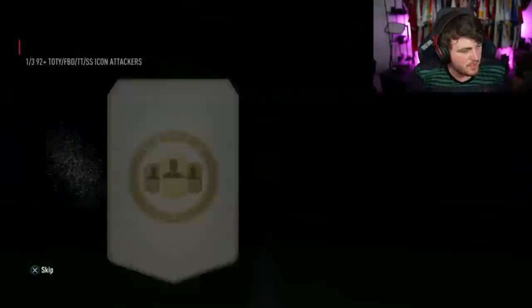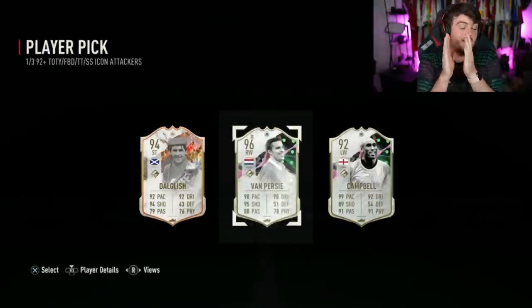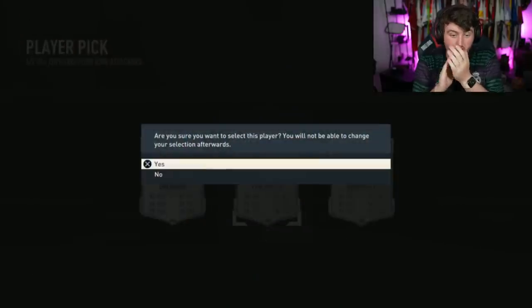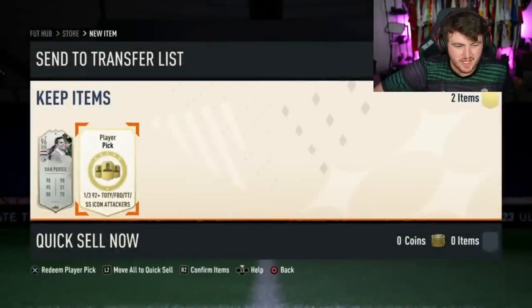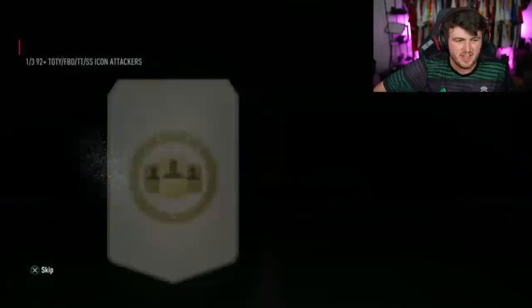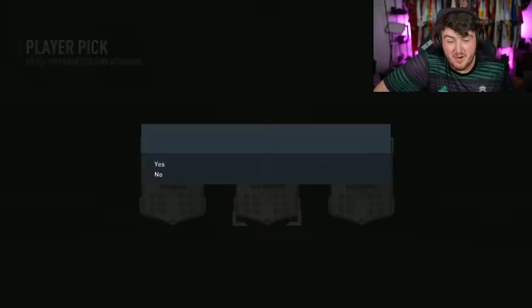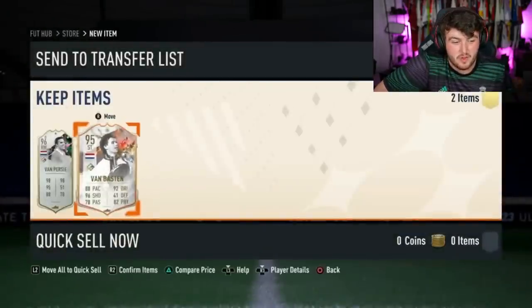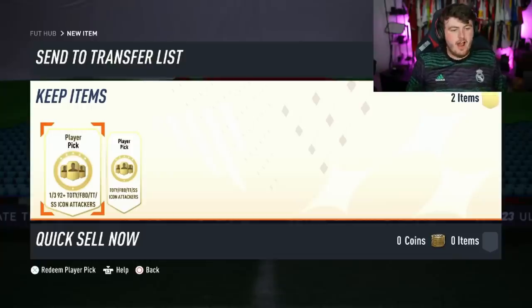Next, two 92-plus shapeshifter footie picks. RVP is a win — that is a win. Good card, very good card, we'll take that. 96 Robin Van Persie, you'd love to see it. Realistically I think shapeshifter is like the most desirable here. Dal Glish is not bad — Dal Glish is five-star, five-star — but I understand if you want the fodder at this stage of the game. RVP is a W, that card is good in game.